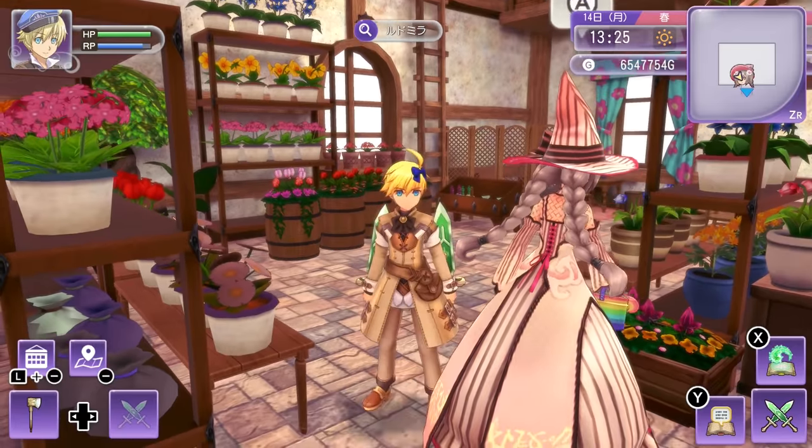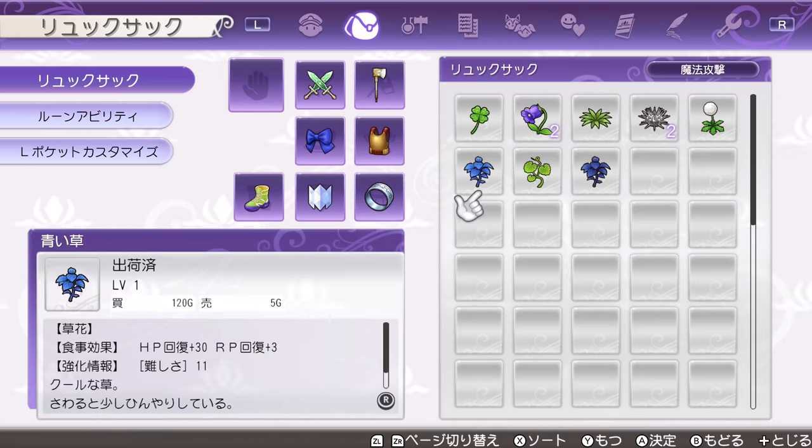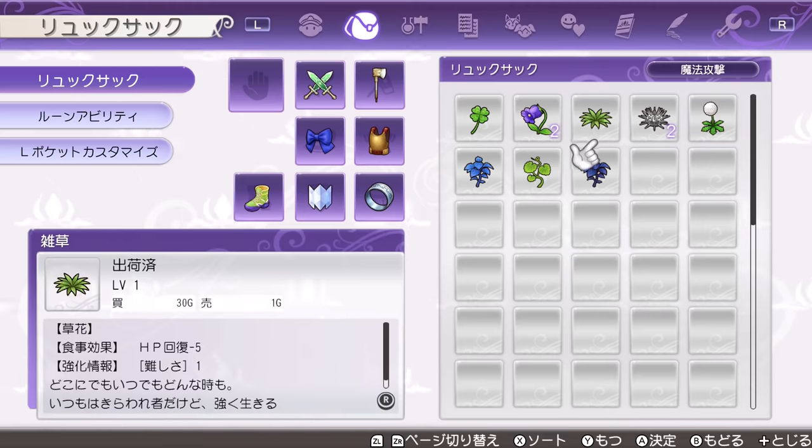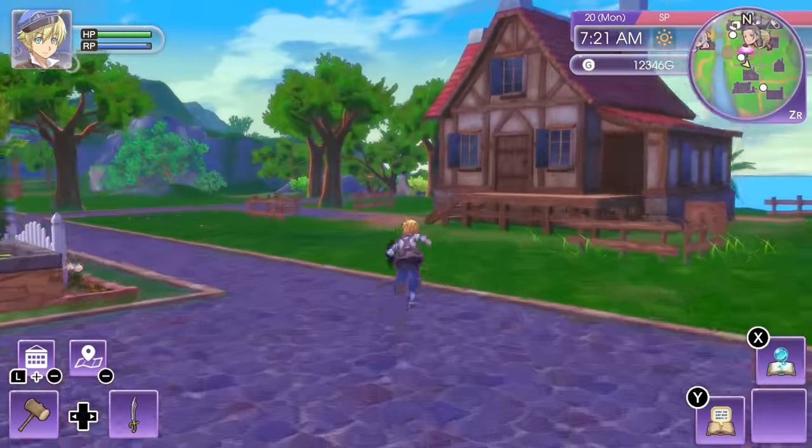Next we have Ludmilla. I had to go into my Japanese save file because I haven't unlocked her yet in my English save file. Basically, she's gonna give you herbs and flowers, which are all useful for chemistry. It's a useful way to get all of these different colored grasses and flowers if you don't want to grow them yourself.